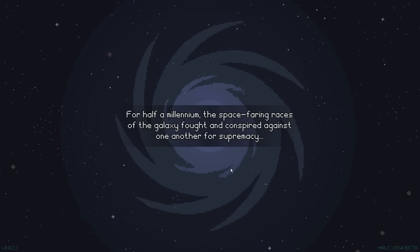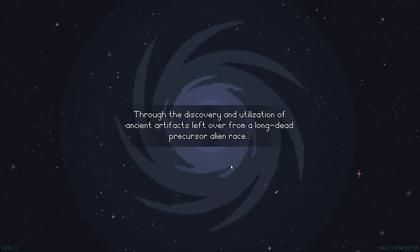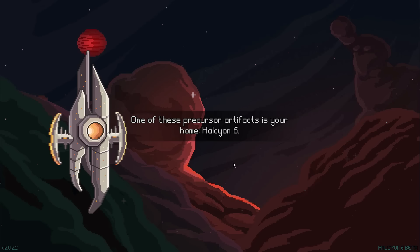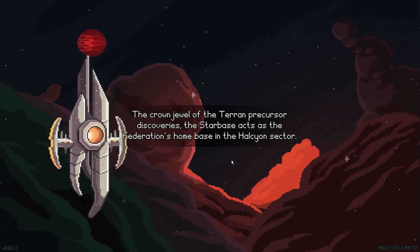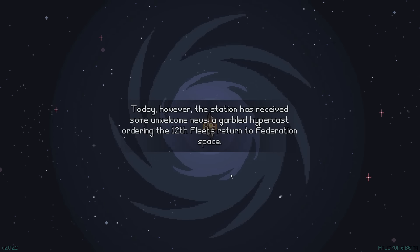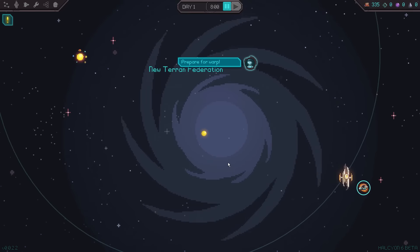For half a millennium, the space-faring races of the galaxy fought and conspired against one another for supremacy. But it was the Terran Federation through the ingenuity and bravery of its officer class that ultimately prevailed. Through the discovery and utilization of ancient artifacts left over from a long-dead precursor alien race, they put an end to the disastrous series of wars between the factions. One of these precursor artifacts is your home, Halcyon VI — the crown jewel of the Terran precursor discoveries. The Starbase acts as the Federation's home base in the Halcyon Sector, commanded by Admiral Brahmachandra, the Federation's most decorated officer, and protected by the 12th Fleet.